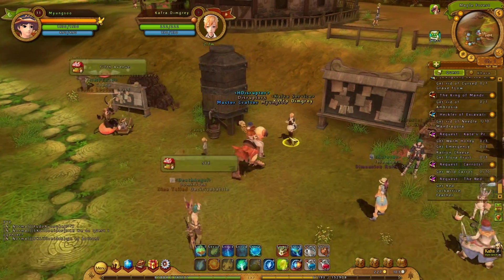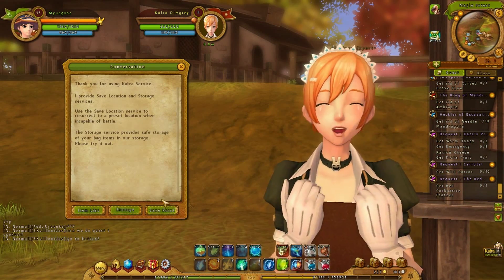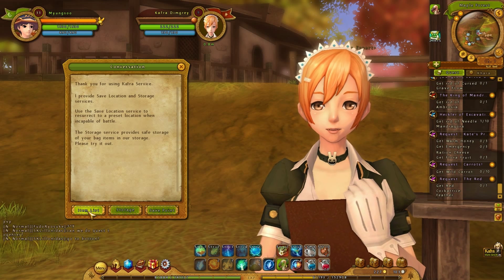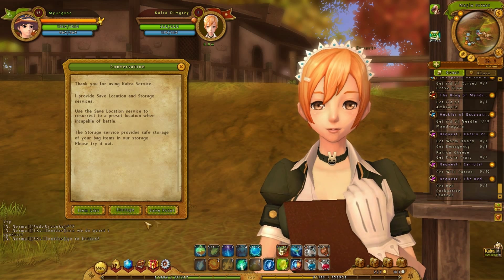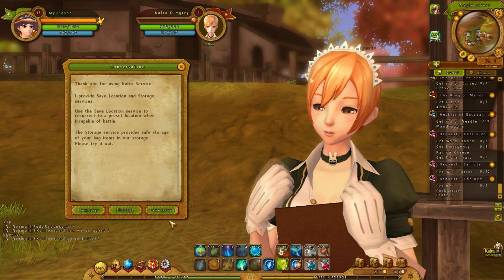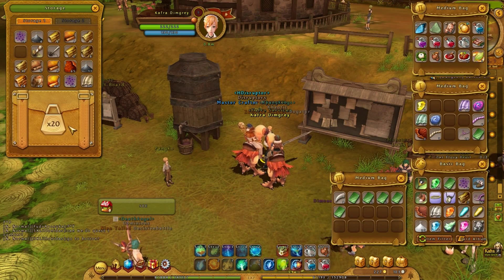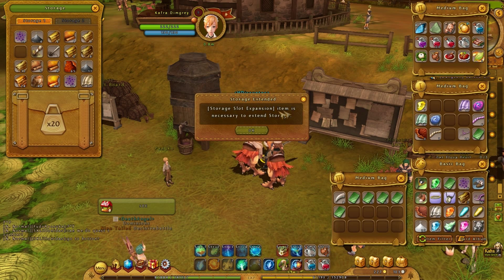I can go through the Capra system itself. In the Capra menu, you get to save your location. You can also buy butterfly wings which will teleport you back to your save point. There's also storage where you can put items in, though I think you need to buy it in the Capra item shop to unlock that.